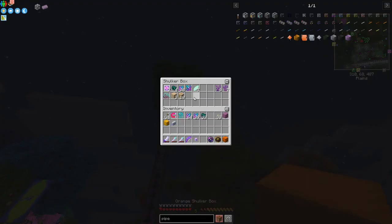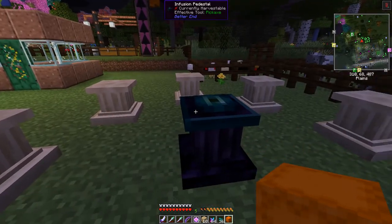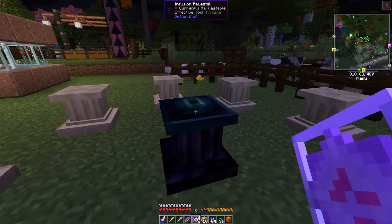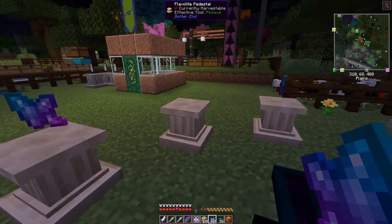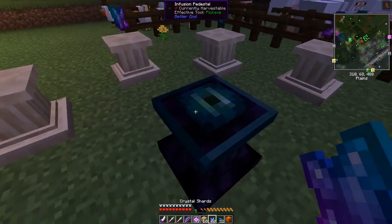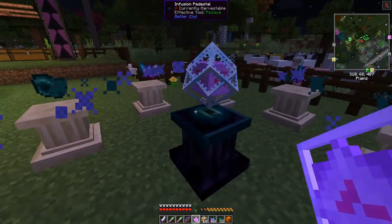Let's make the flavorite ones first. I'll get the items out of my bag and put what I need in my hotbar. On the infusion pedestal, always put the crystals on the ordinal pedestals and then the next item along in the diagonal positions. In the middle you put the end crystal — you can see it then does its processing as shown by the animation.